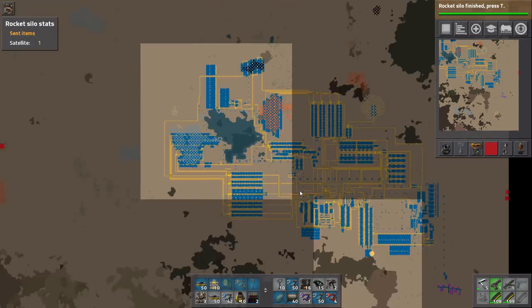Just general base layout: copper smelting column, iron smelting column, base here, and then the science factories ran across here. This is green circuits, this is red circuits, and this is oil. And this is the rocket factory with the silo. I'm going to walk you through all those different areas.